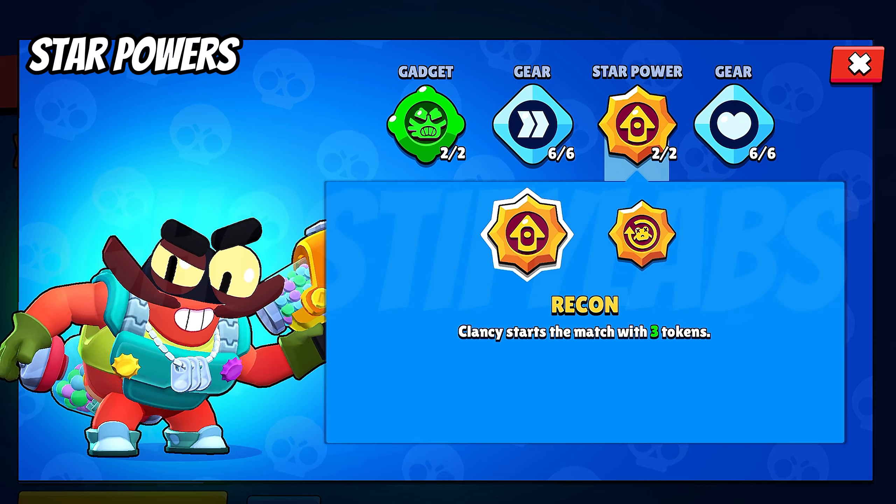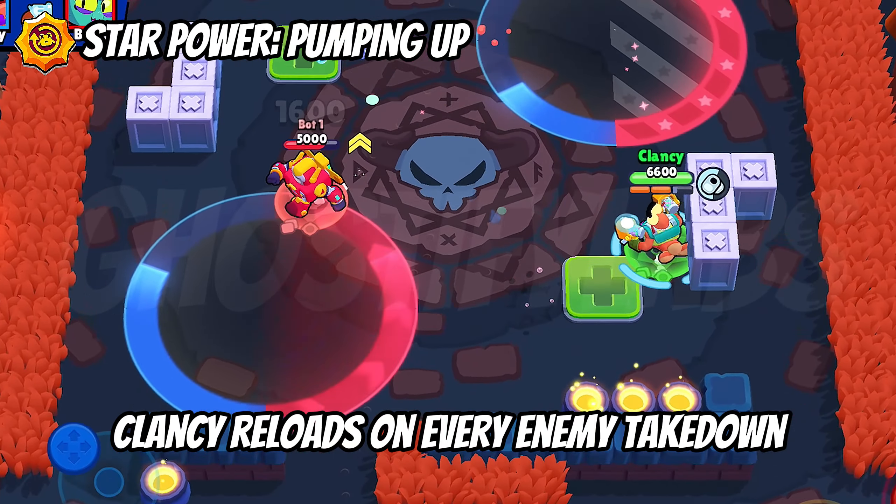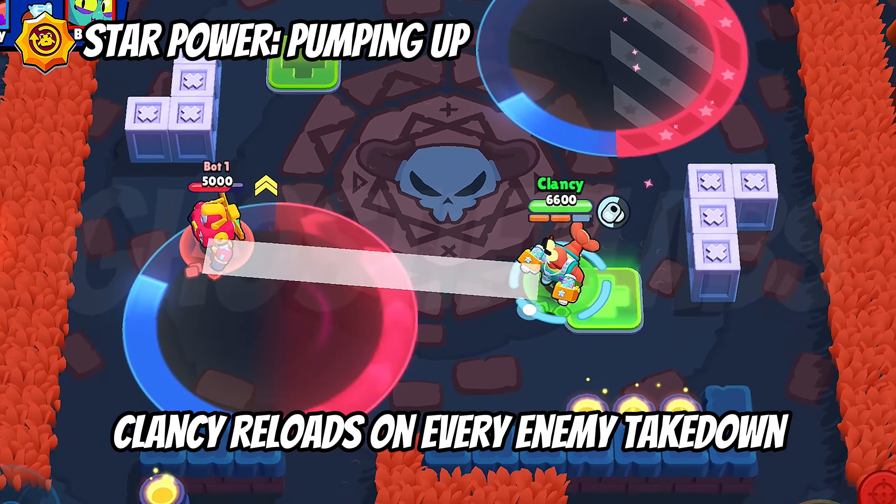Now we'll move on to the second star power: Pumping Up. Whenever you eliminate the enemy you will get an instant reload of 3 ammos. That will give a little advantage in close fights.